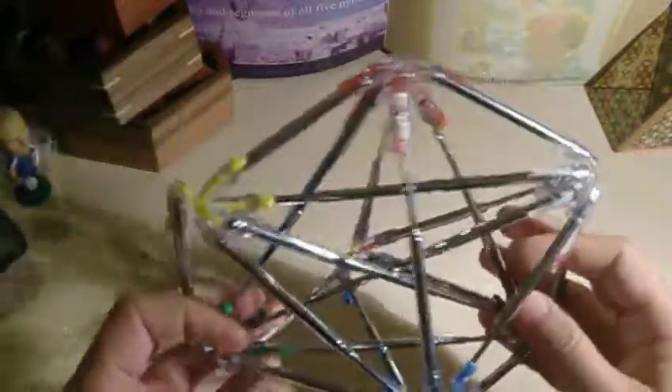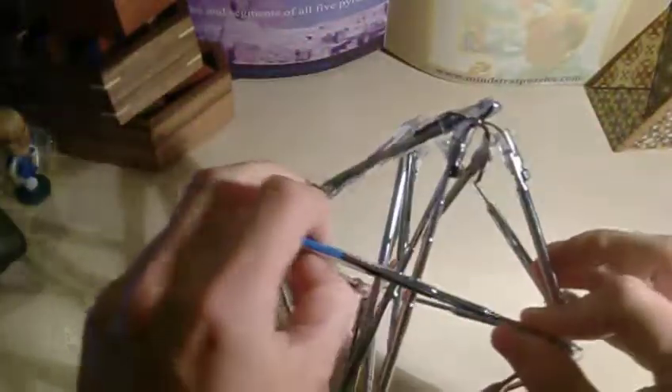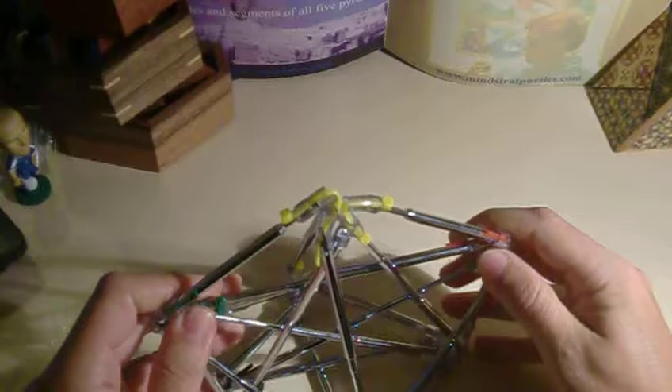So by moving, we have yellow, red, and white at the top. By moving this one through here, we have a new configuration. And you can see now the new configuration.